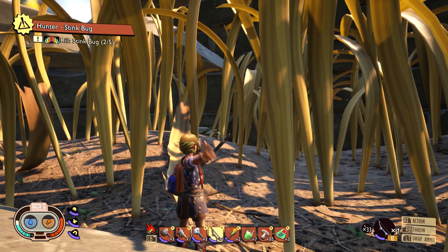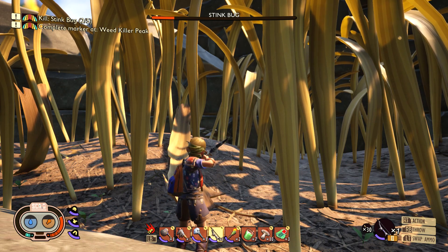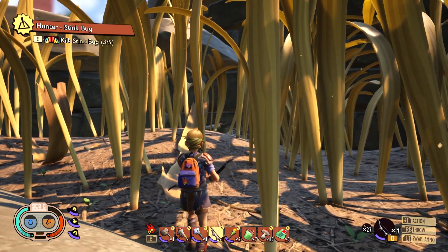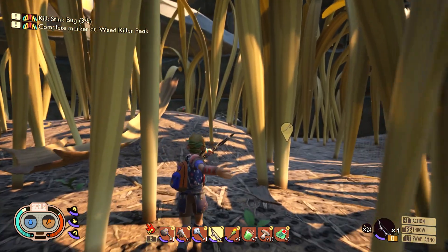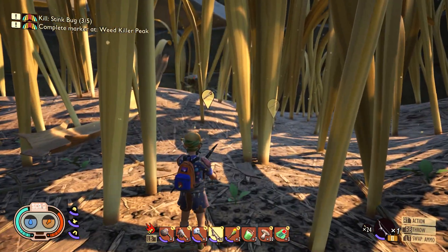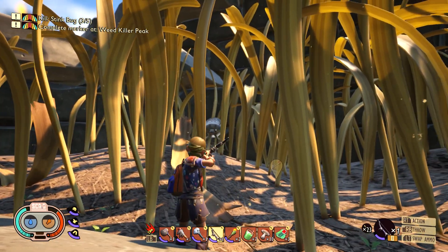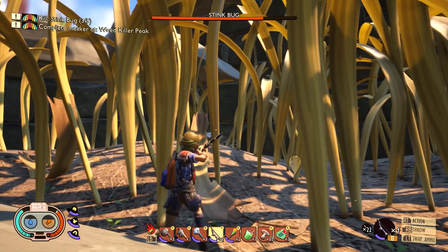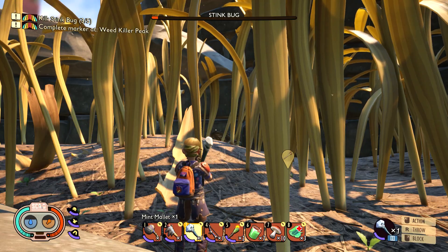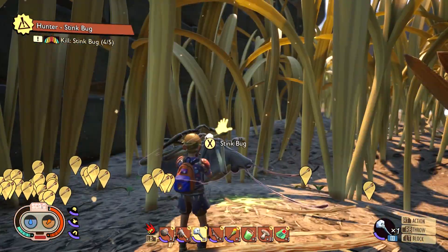I've got a lot of arrows invested over there. That should be the last arrow I need for that guy, and my health has been slowly and kindly regenerating while I'm back here. He retreats — that's slightly different behavior from before. He let out a big one there. Let's get in there and finish him off with the mallet. He's gone. I think that's all of the stink bugs in this area.